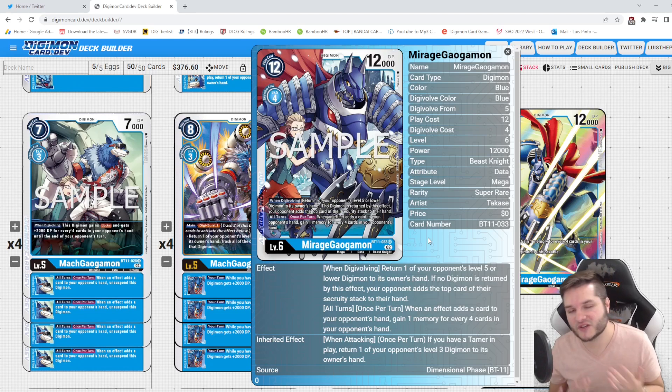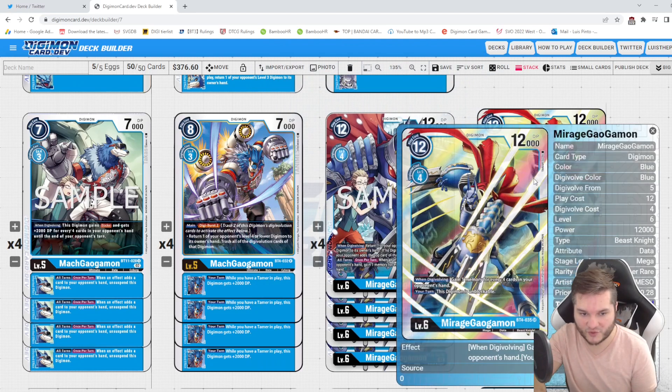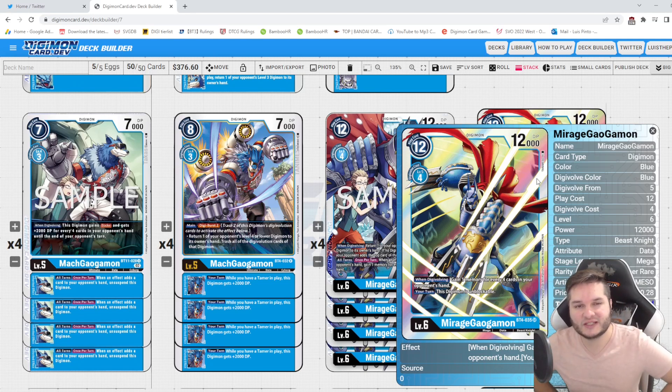He's a pretty cool card. I definitely want to see the alt art. Because of this guy I'd like to play the deck. I do run one of the old Mirage Gaogamon — he's not the greatest but he's unblockable and gains one memory for every four cards in your opponent's hand, so he's just a cheap Digivolution. His name is Mirage Gaogamon which is relevant, but I think it would only be a one-off.